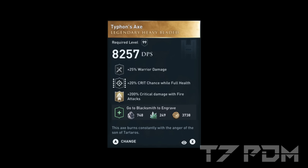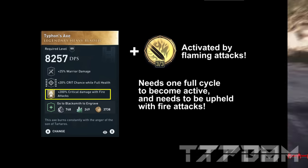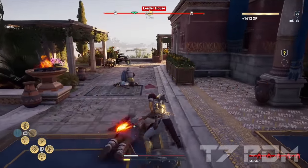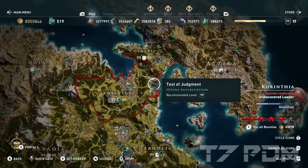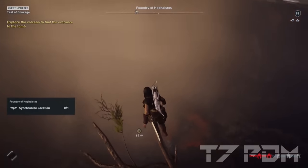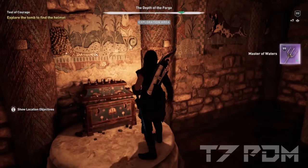A crazy new addition to melee weapons with crit chance is the Typhoon's Axe from the Tartarus Weapons Pack. It has warrior damage, 20% crit chance while at full health, and 200% critical damage with fire abilities. However, the 200% crit damage only activates when you manually trigger the fire ability after a first full cycle, so that mostly sucks. But the 20% crit chance at full health still makes it a very good weapon to keep in mind. The Master of Waters can be obtained from the Test of Judgment storyline — pick Poseidon as your god and in the volcano dungeon you'll find a secret water-filled room with a tiny chest containing the Master of Waters spear.